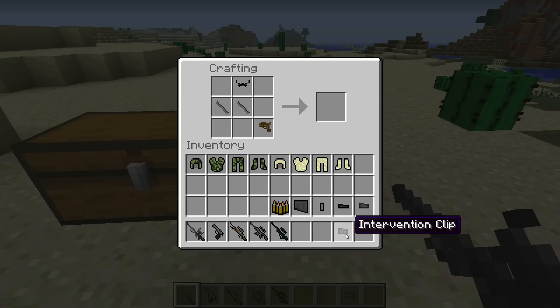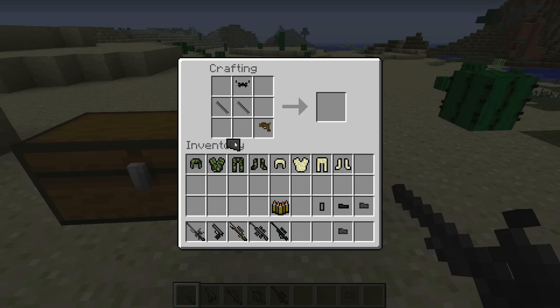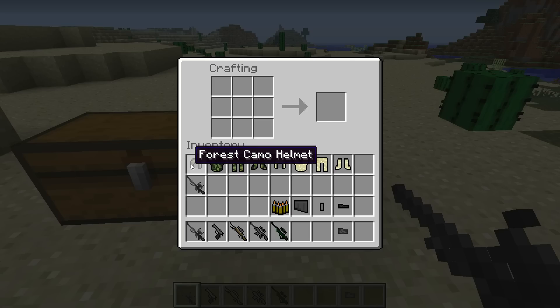To make this turn into the Intervention — instead of the L96 — you put the Intervention clip there, and it makes the Intervention instead of the L96.